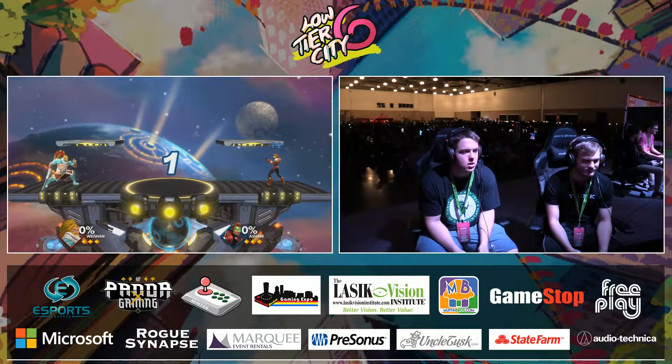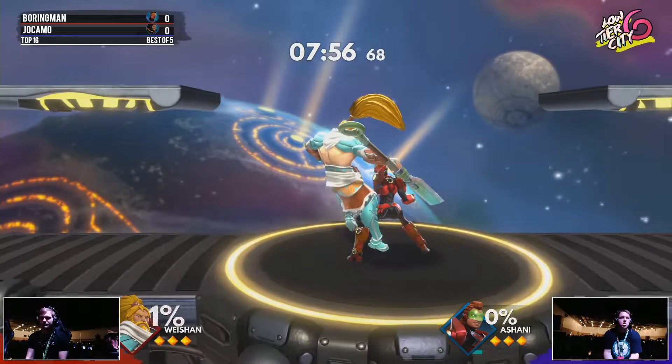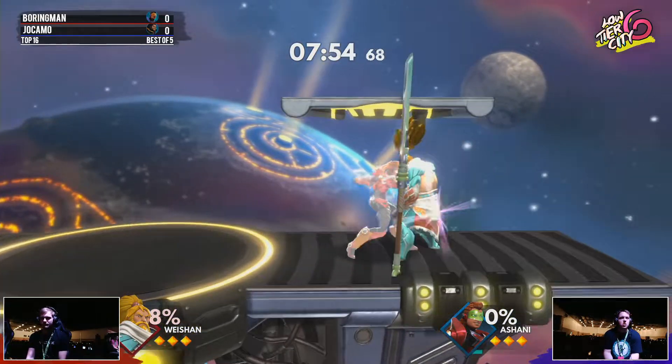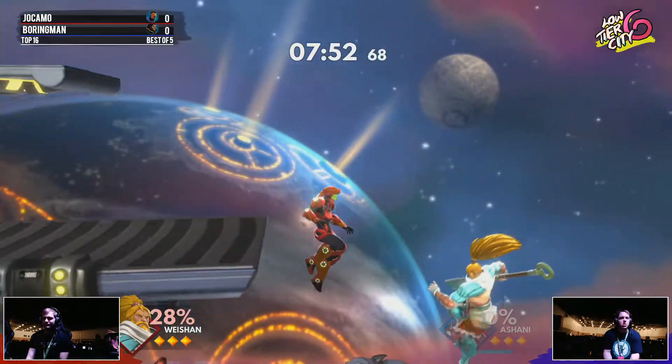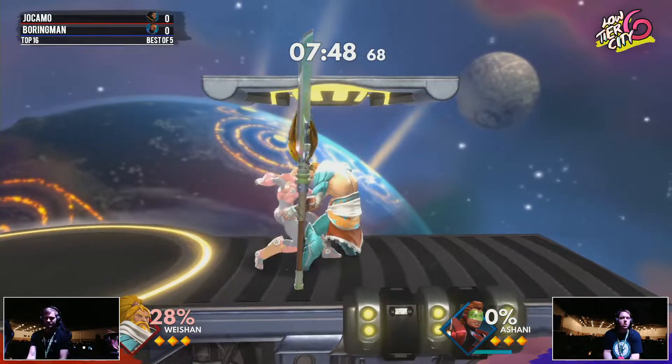He really wanted to make it out here, but he just was not able to. So here we go. We are on... this is Combat Arena, right? No, this is Wave Dash Arena. Wave Dash Arena. That's what it is. This is Icon's Combat Arena. That's what I'm thinking. All right, here we go.